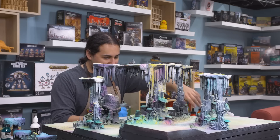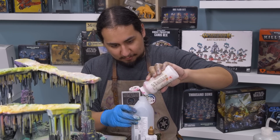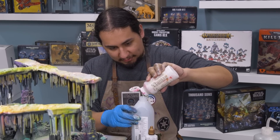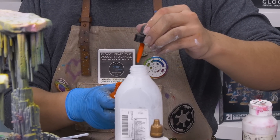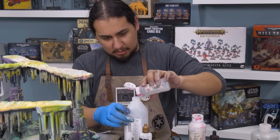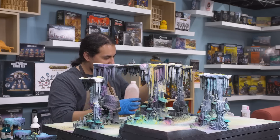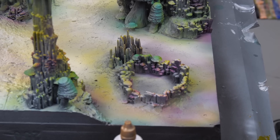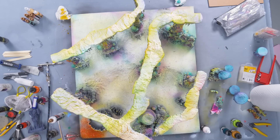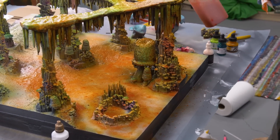Nice orangey-red. The key to a nice staining wash is to use lots and lots of medium — matte medium if you want matte, gloss medium if you want gloss. A little bit of red, a little bit of orange, a little bit of flow aid. I think I might need to put in just a little of this burnt umber just to darken it. All right, moment of truth — this part is going to be really, really messy. No going back — we're doing it. Tomato soup all over the board.